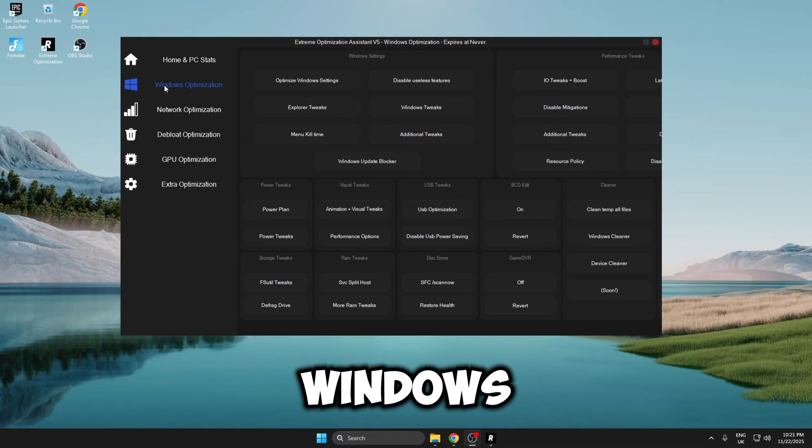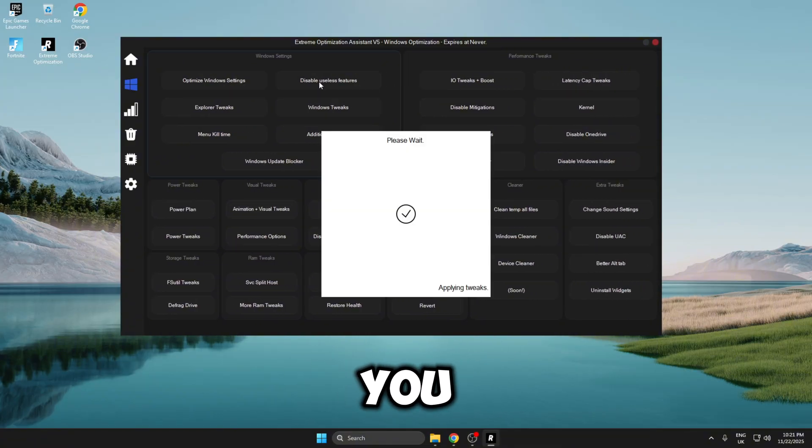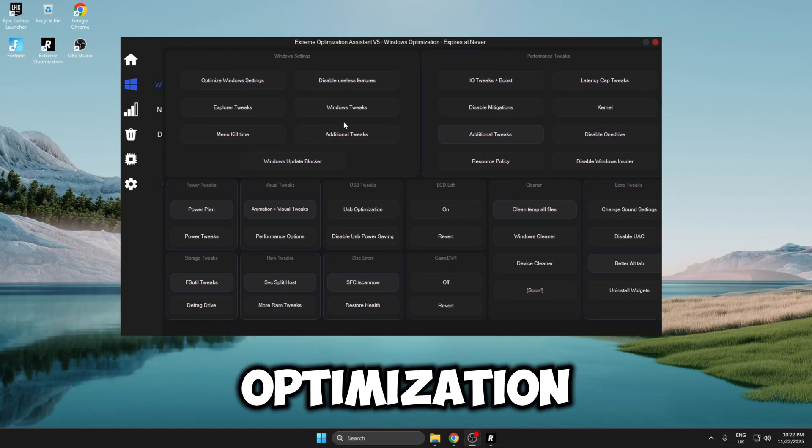The first tweaks I'm going to be applying are the Windows tweaks. To apply these, all you need to do is click on the tweak and it applies — you literally just need to left click and it applies within seconds. I've gone ahead and done all of the tweaks inside the Windows optimization and it literally took me two minutes.